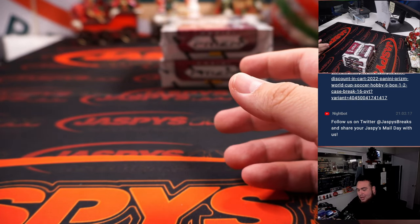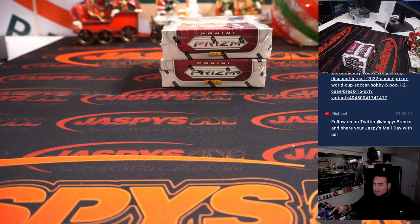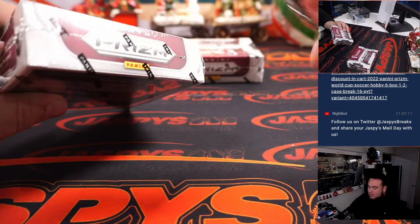Now we do have an 11-team combo — I think they're about a $60-$70 combo. We have Costa Rica, Cameroon, Tunisia, Senegal, Morocco. Going to do the semi-finals, Final 4 — how about that?